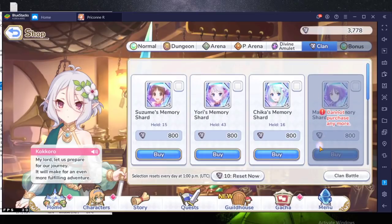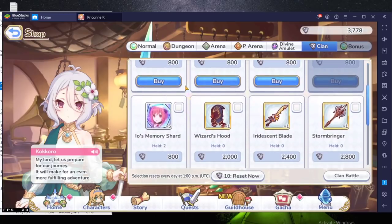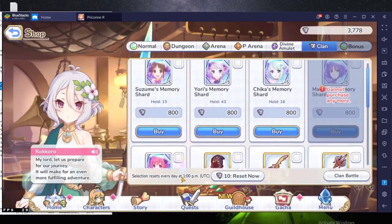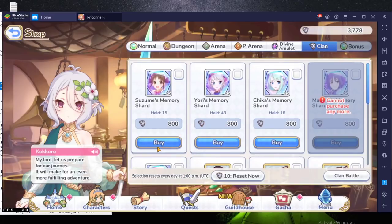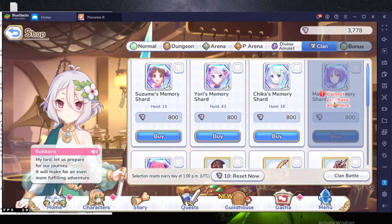In terms of clan coins, always spend on Makoto until your Makoto is five star. If your Makoto is five already, here are a few choices: you could do Io, or Suzume to three star. Yuri is also viable but to a lesser extent in my opinion. Chica you can also do to three star, but if you do Chica three star you cannot watch the story bond because that'll mess up your Christmas Chica when she comes. So I don't think exchanging for Chica shards is a good idea because of the chance of forgetting.